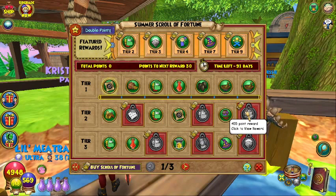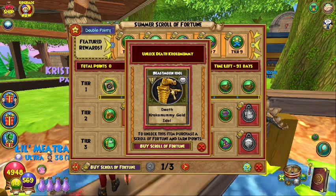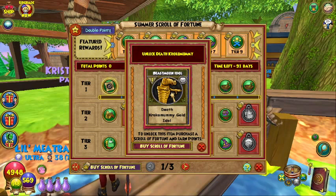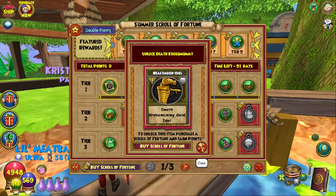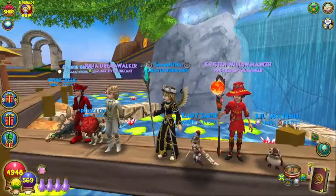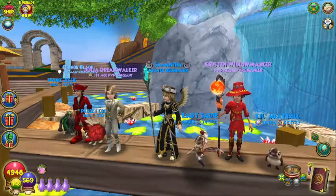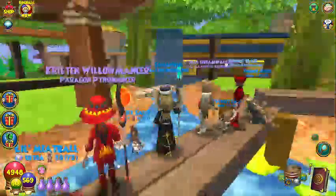Now at the next premium at 455, that is Unlock the Death Crocommy. So what this does is it gives you the Beast Moon Idol for the Crocommy and everything you need to upgrade it and unlock it. That might be fun to play with if you haven't already tried it. I have never tried it. I think it's pretty good. I've tried the Death Crocommy once and I liked it. I did not get to play with it as much as I wanted to that week, but I did enjoy it, so I will be looking forward to that one.